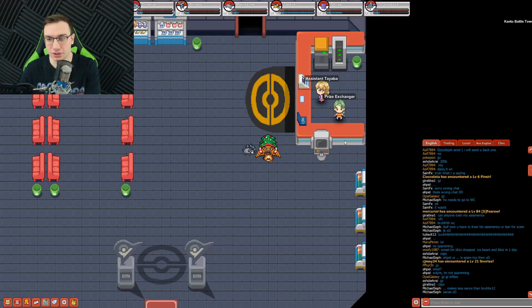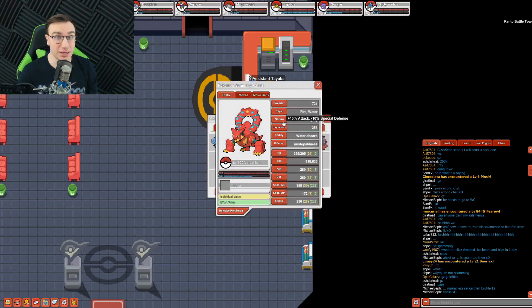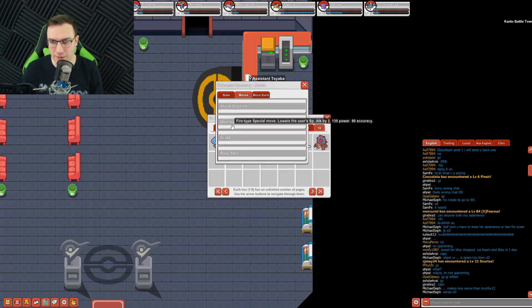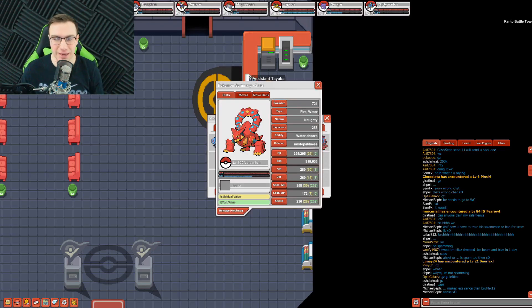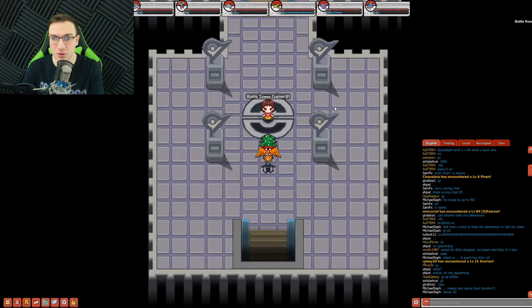There is one Pokemon I wouldn't mind adding to my team if I could get the right moveset, and that is Vulcanian. Having a Fire-type Pokemon would be very useful. If we ran into a Ferrothorn and Magnezone dies before Ferrothorn is taken out, that'd be a very difficult Pokemon to deal with. Water and Fire is such a good type combination. In a later video once we get past 100, we'll consider adding Vulcanian. Until then, let's continue the grind and hope we don't run into any Ferrothorns on the way to 100.